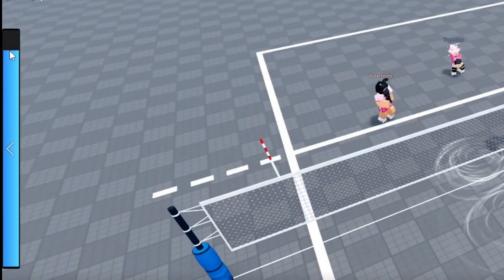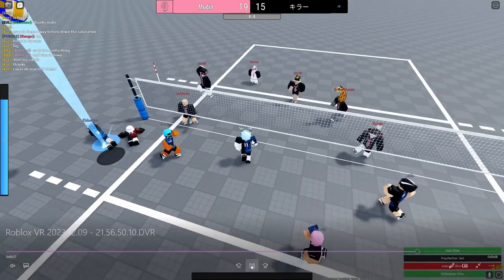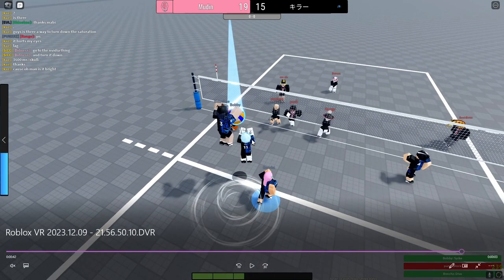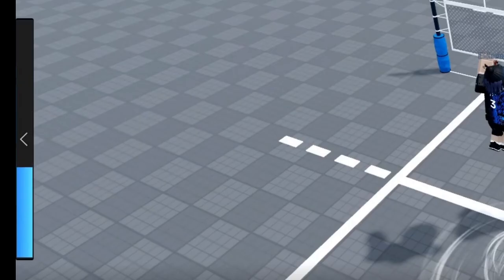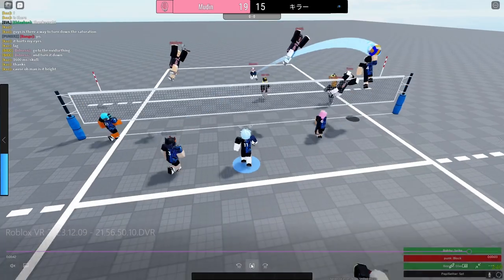If you pay attention to the left side of the screen, that's my stamina bar. I hold shift and move in the direction where I want to set the ball. Here's another example of how to set — you see how the ball is right above my hands, I hold sprint on my left side and move in a direction. The ball moves in the direction you're moving towards.